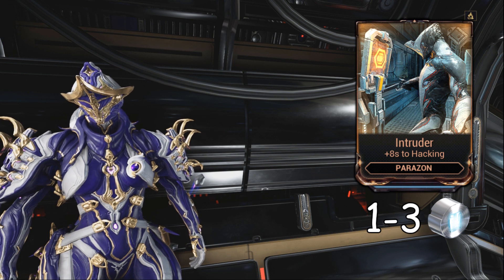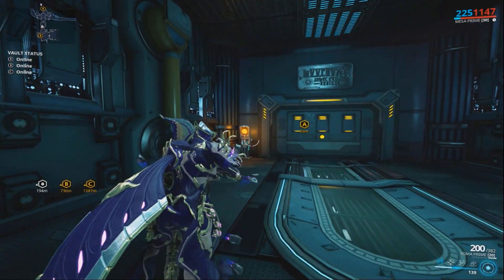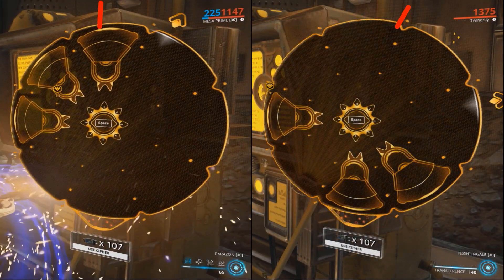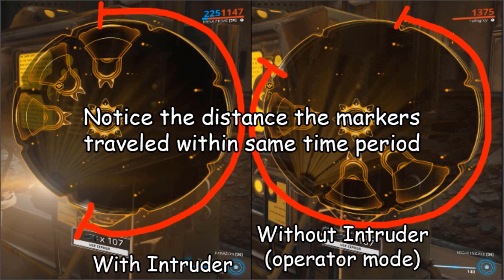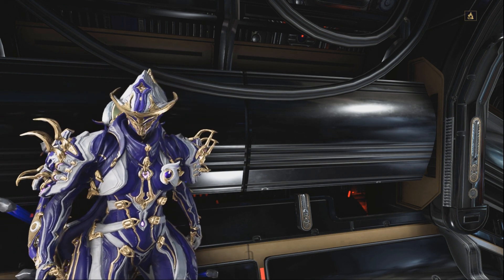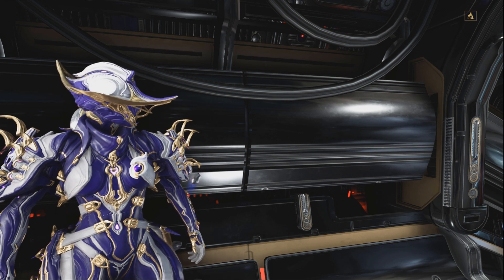Intruder is the first hacking mod we are looking at, and the most common as well. It is a frequent drop from corrupted enemies. As to its effects, for Corpus puzzles this is fairly straightforward - you get extra time to work on the puzzle. With Grineer puzzles, however, that literally translates into a slowdown, which can be counterproductive in the sense that it may take longer to finish the puzzle, making a difference on those last-moment hacks. This mod can be especially detrimental for veteran players used to a different pace of hacking, but it can be useful to new players or those who like the slower pace.